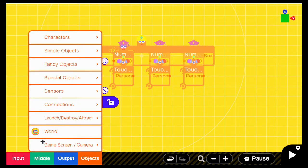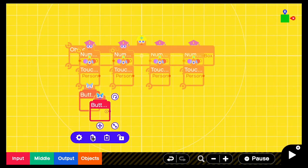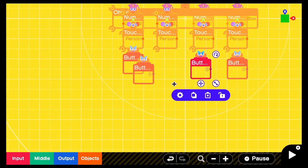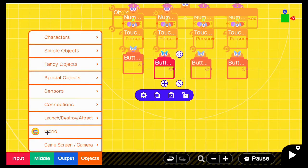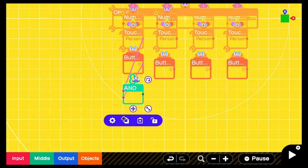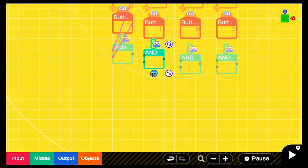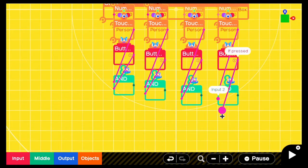Under the touch person sensor you want to have your Y button — or again whatever button you have set to your action. So if you're using the X button, you're going to want four — or however many buttons you're going to be using to activate your combination lock. After that you want to go into middle logic and you need AND nodes. So when your person is in the touch sensor and you press Y, it's going to have an output. We need four ANDs for my example. Connect up each one — touch sensor goes into the first input and your button goes into your second input, and this carries over to however many numbers you have.